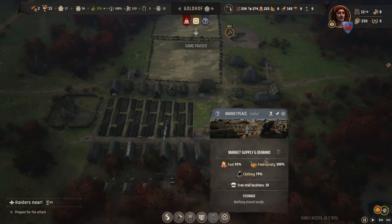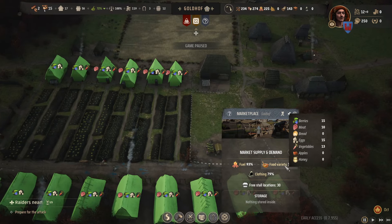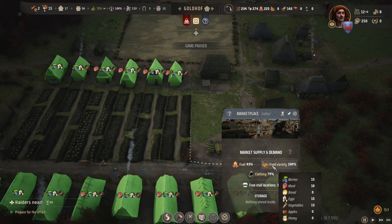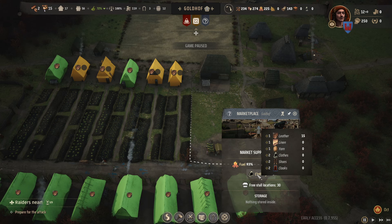You can click on the marketplace and check what everybody's got to make sure everyone has everything. You can see the house on the very far left doesn't have any vegetables or meat, but the other houses closer to the marketplace do. That's how the proximity mechanic plays out. And of course there's fuel and clothing to check as well.